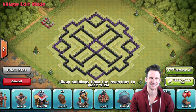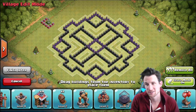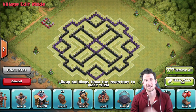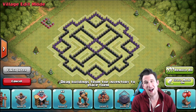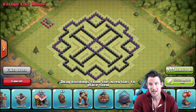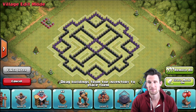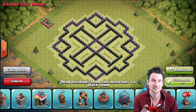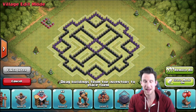Hey, what's up guys, welcome back once again. It is me, Mold. So happy to be here with you guys. We are building a dark elixir base because I am trying to protect my dark elixir so that I can max out my King and the rest of my troops on my Town Hall 8 base. We've come up with an epic Town Hall 8 base for protecting dark elixir. I've got it made over on Clash of Clans Builder. It looks kind of like a Celtic cross, but this is going to be the dark elixir saving base.